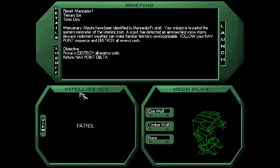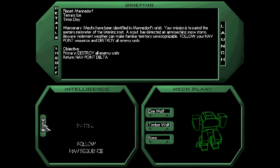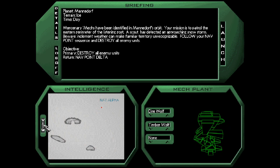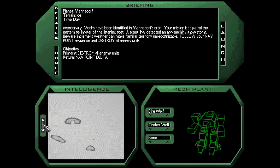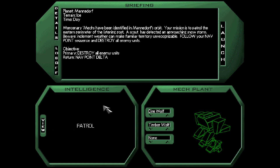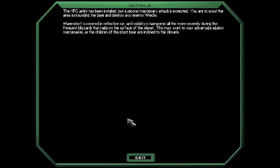Did I already get the intelligence? Let me double check. We suspect another mercenary dropship in orbit around Mandeldorf. Yours is the only mech not in repair. Control the eastern sector and be ready for battle. Okay, so that's pretty straightforward. Just make a patrol round. Let's check some of the details.